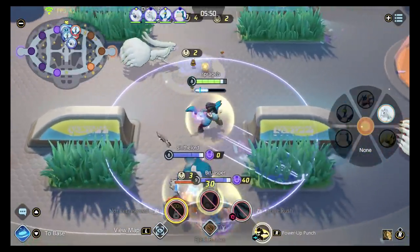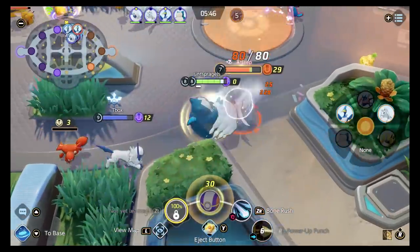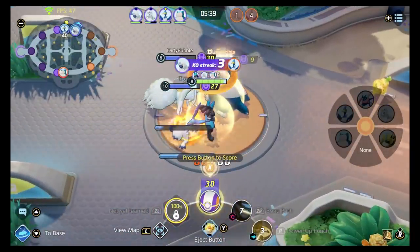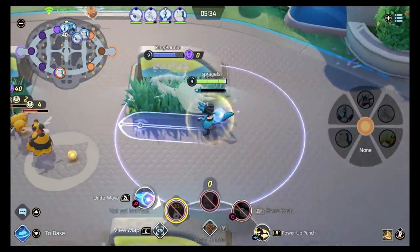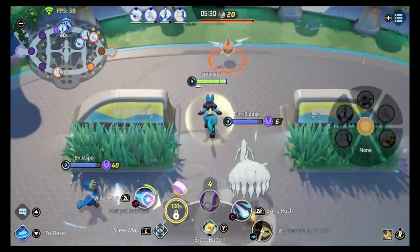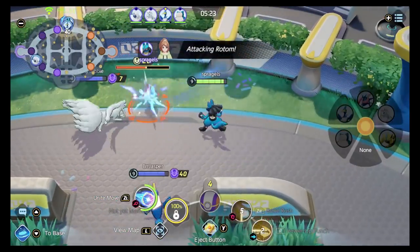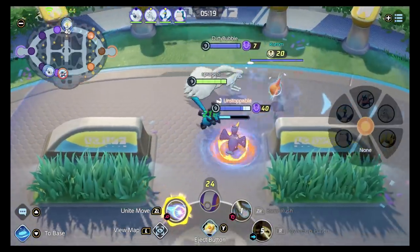So there you have it — the best build for Lucario. I honestly don't think it's close. I think this really is the best build: Bone Rush, Power Up Punch. Extreme Speed is good, but it's not this good. Let me know what you think in the comments — are you on a Bone Rush because of this? Thank you all for watching. Let me know what guide you'd like to see next. I have more coming. I'm trying to get through everyone as fast as I can. If you like what I'm doing here, a subscribe would be great. And of course, I'm your good friend, so please — I need some money.